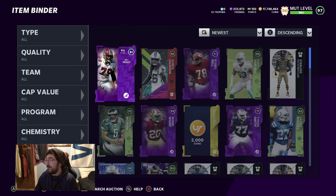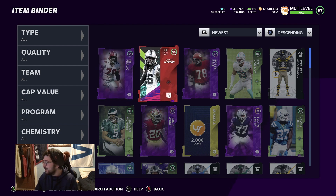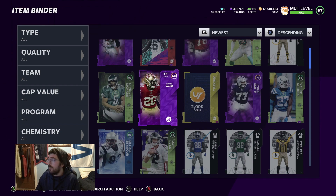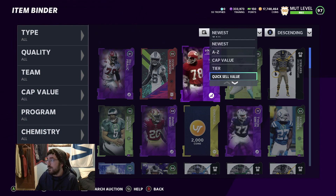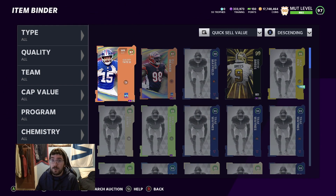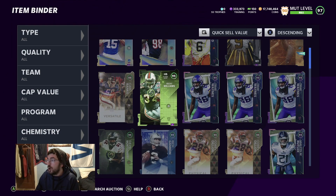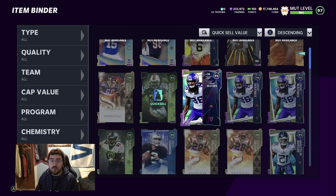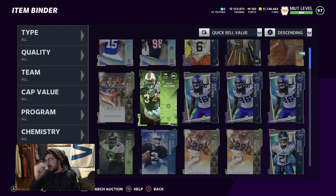Alright, we're on to step three, and yes — Dante Trashcan popped up in my tutorial, had to show his face. Anyway, step three is about what cards to quick sell. Normally in my videos I go to 'newest' to keep the just-pulled cards separate, but when I'm re-rolling by myself I always sort by quick-sell value first and just go down the line.